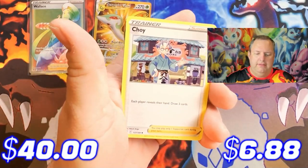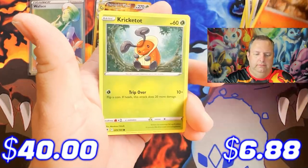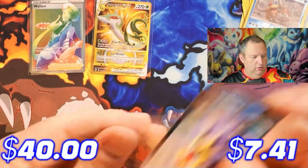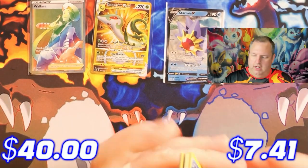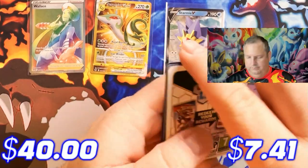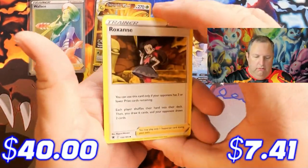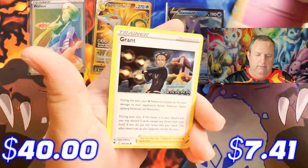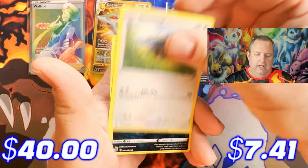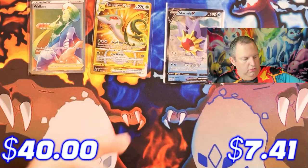Astral Radiance pack one: Psychic Energy, Yanma, Croagunk, Gligar, Glameow, Chatot, Bonita, Kricketot, Cyndaquil, reverse holo Mamoswine, and a Starmie V card. Astral Radiance is trying to come up from the rear! Pack two: Electric Energy, Roxanne, Kirlia, Mantine, Hisuian Voltorb, Hisuian Basculin, Glameow, Puchina, reverse holo Scyther, and a regular Regirock.